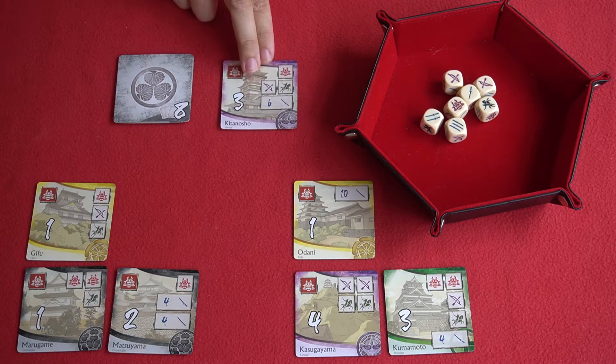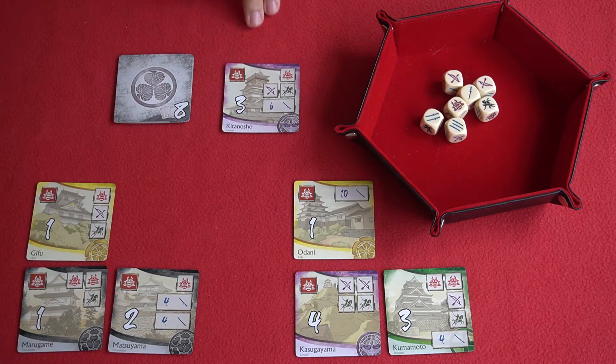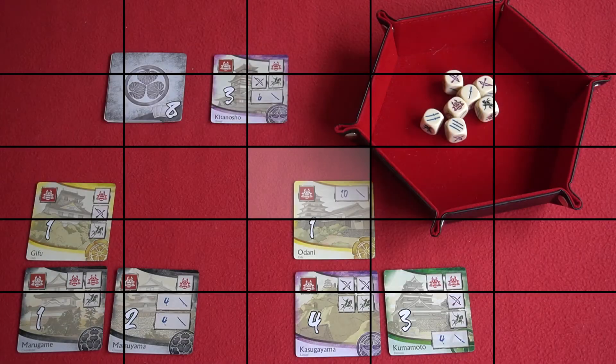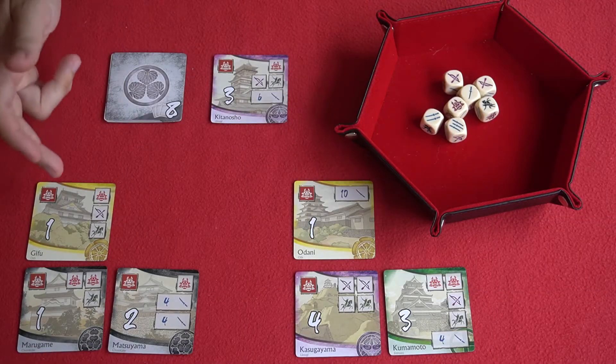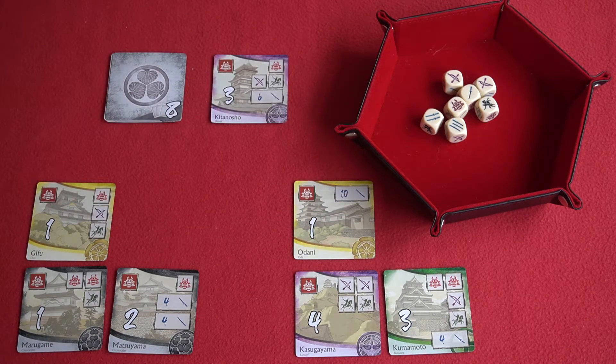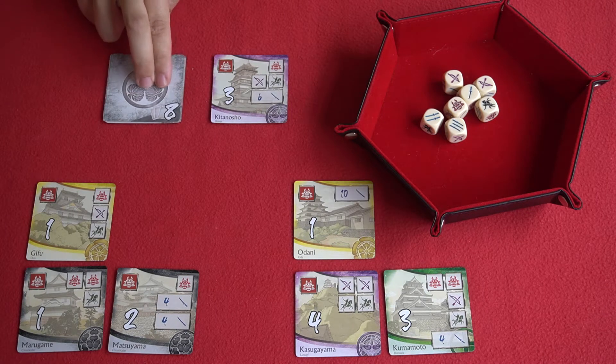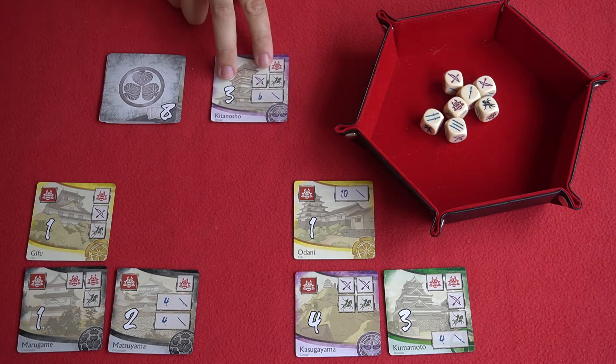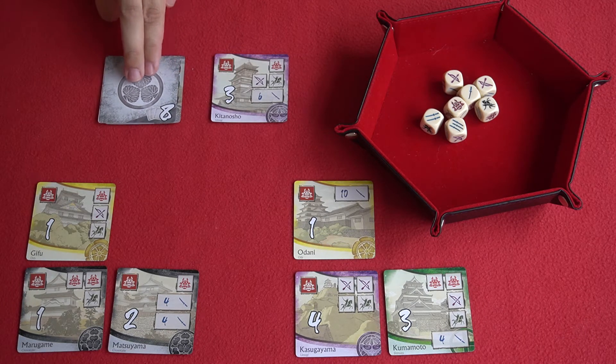If stealing that castle completes a set of your own, you can immediately flip those castles into one completed clan. Play continues round and round until all face-up castles have been captured from the centre of the table. Each player then tallies up points from completed clans or face-down sets and any captured castles. The player with the most points wins. In the event of a tie, the player with the most conquered castles wins, and if there's still a tie, the player with the most conquered clans wins.